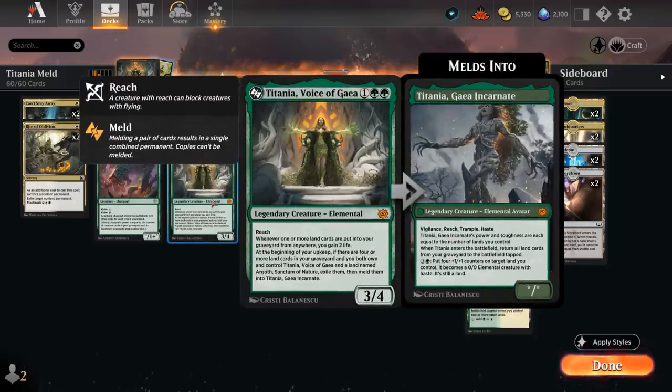She's 3 mana, 3/4, a legendary elemental at Mythic with reach. She says whenever one or more land cards are put into your graveyard from anywhere, you gain 2 life. And then at the beginning of your upkeep, if there are 4 or more land cards in your graveyard, and you both own and control Titania and a land named Argoth, Sanctum of Nature, you can exile them and meld them into Titania, Gaia Incarnate.